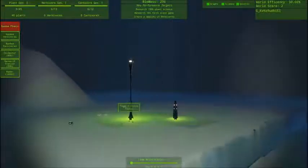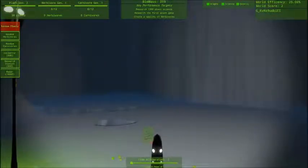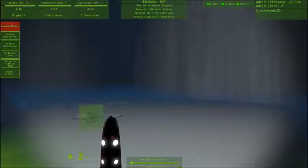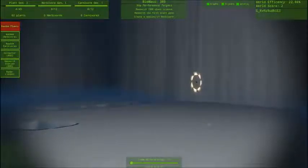I think I'm gonna want some plants out of the dome — the Forestville area. What does this say? I can't read it because it's backwards. Biomass per second. Let's get some plants over here.